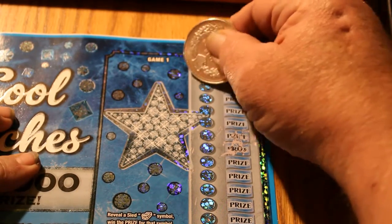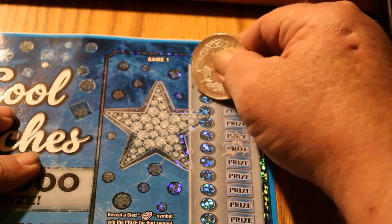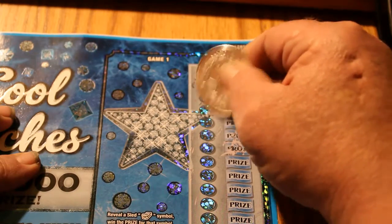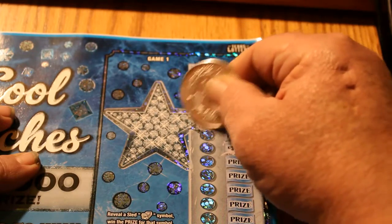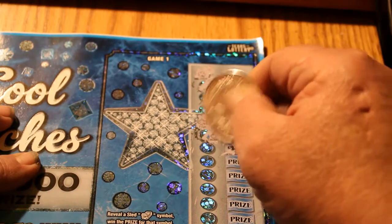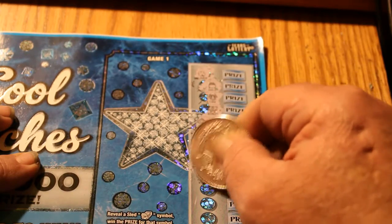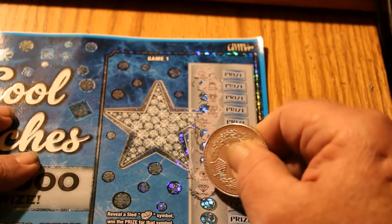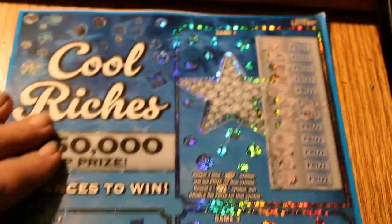We got a shamrock, gold, cow, a butterfly — strange ticket — and they alternate. I hate alternating tickets. It's fish, cherry, banana, spade, a daisy, a diamond, horseshoe, and a dice. Nothing there.